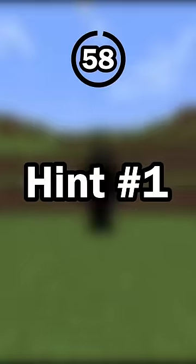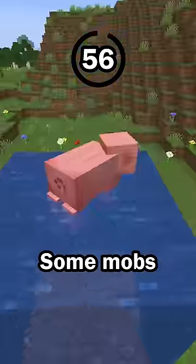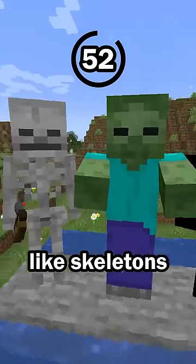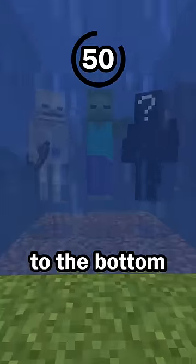Guess the mob in 60 seconds. Hit number 1: this mob sinks in water. Some mobs, like the pig, will float if in water. But other mobs, like skeletons, zombies, and this mob, will sink to the bottom.